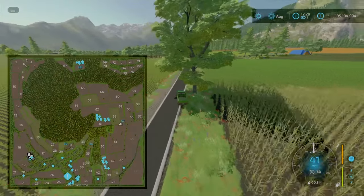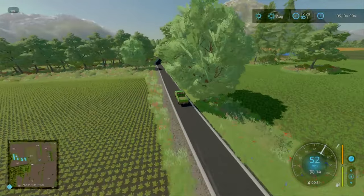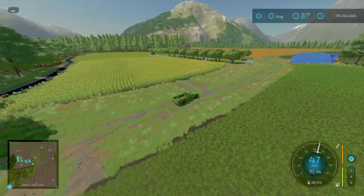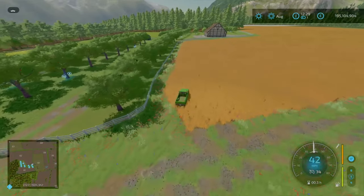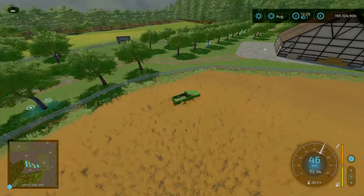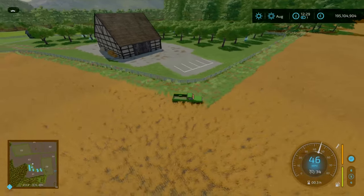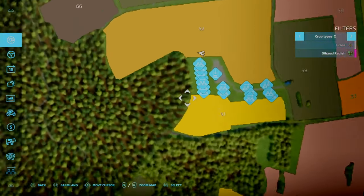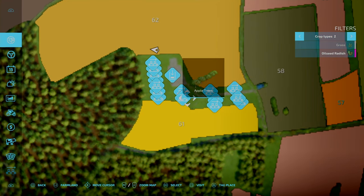Coming back across here, this will lead us to another little farm area — a little orchard hub. You can use the farm boundaries over here. The orchards are well done. There are a water tank or two over here, and then apple trees, apple trees, apple trees.